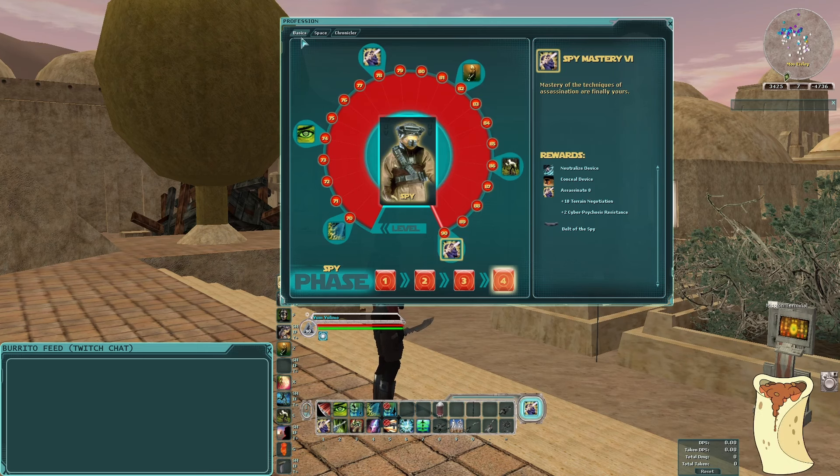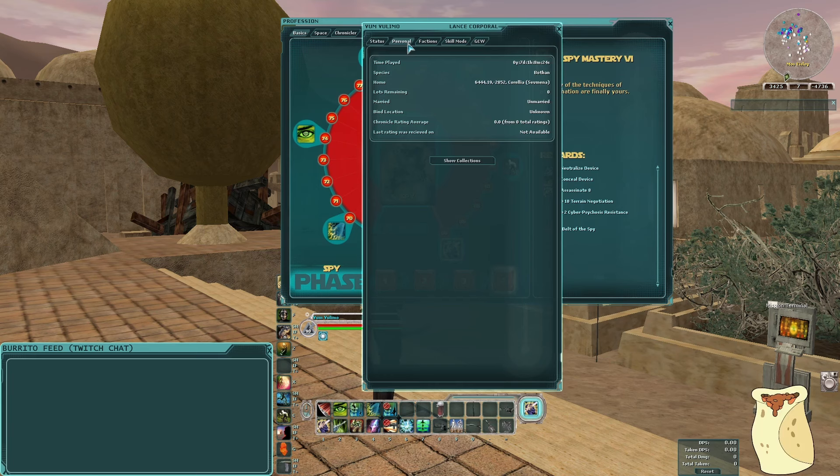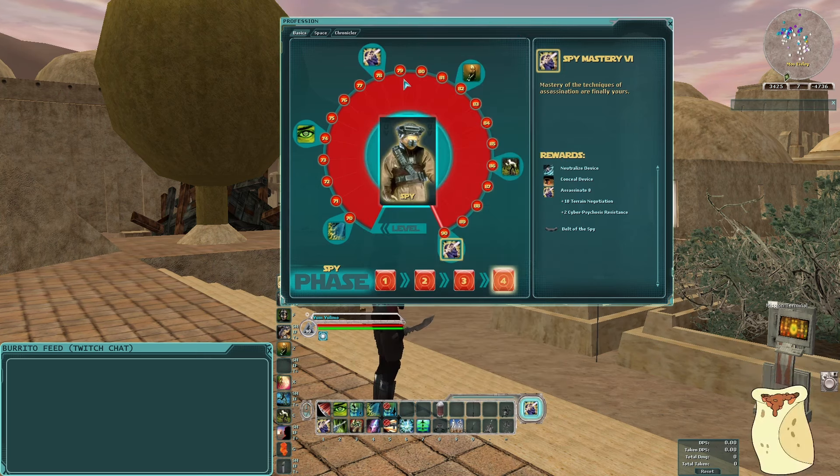Previously, if you wanted to unlock Politician and become a Master, all you would have to do in an NGE era of the game is drop a house and declare residency in it. But you can see that I don't even have the Politician box available to me yet. Even though I have a home, it doesn't even unlock the box for me, as this character was created after City Update 2.0 was implemented. Even if you declare, you don't unlock Politician immediately.